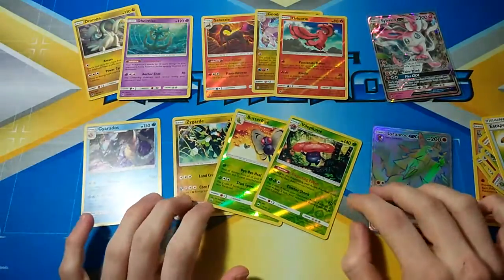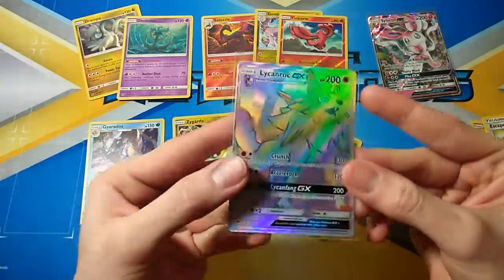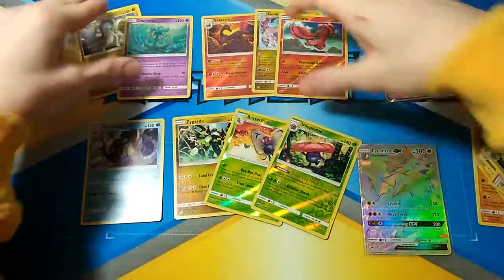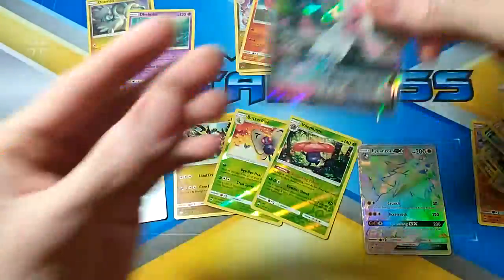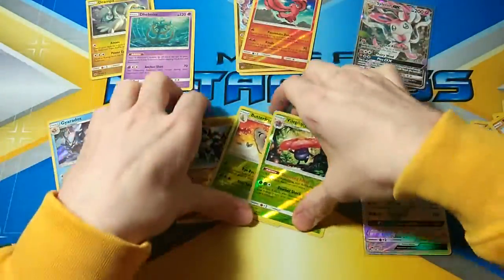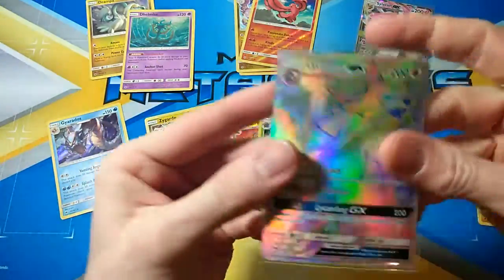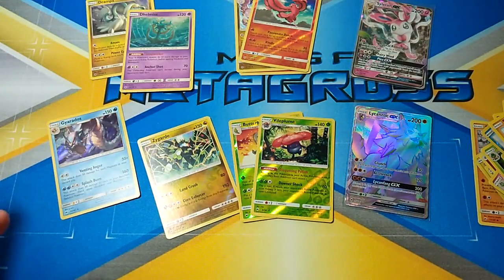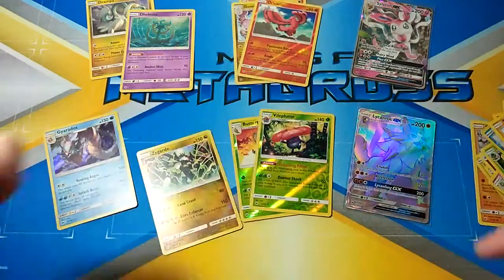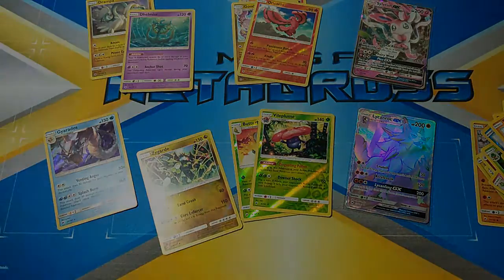Who do you guys think won? Let me know in the comments below. Going off this, I've got to say Burning Shadows won — just because of that Hyper Rare pull. But Guardians Rising put up a good fight: three Rare Reverses, two Holos, Dhelmise GX and Sylveon GX. Burning Shadows got a Holo, three Rare Reverses, and the pull of the episode — a Lycanroc GX Hyper Rare. If you enjoyed this video let me know if you'd like to see more, and I'll see you all in the next video.